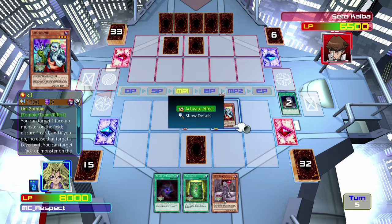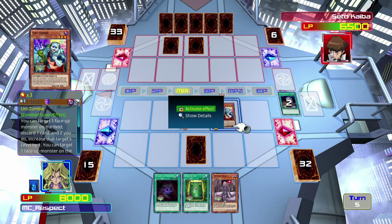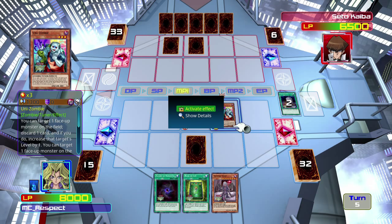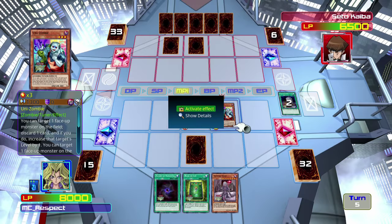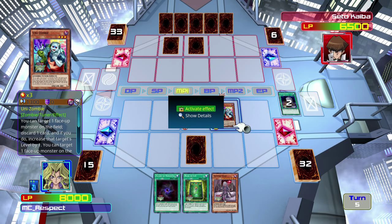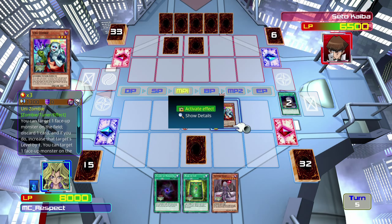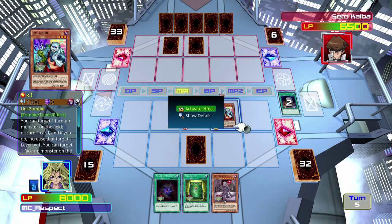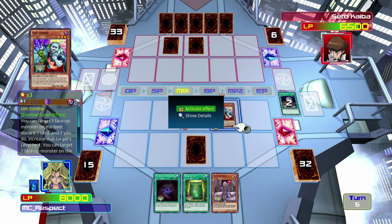The Unizombie — as you can see from the green indicator — he's a tuner, which means he is a vital component of synchronization, and the only tuner in my deck. There are only two zombie tuners that I'm aware of: either him or Plague Spreader Zombie. The problem with Plague Spreader Zombie is that he is a specific component — some synchronization cards require a very specific tuner — and there are three I'm aware of that require Plague Spreader Zombie. However, those three are not actually in the main game; I believe they are DLC locked.